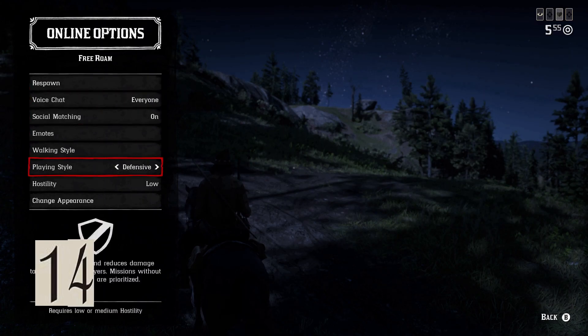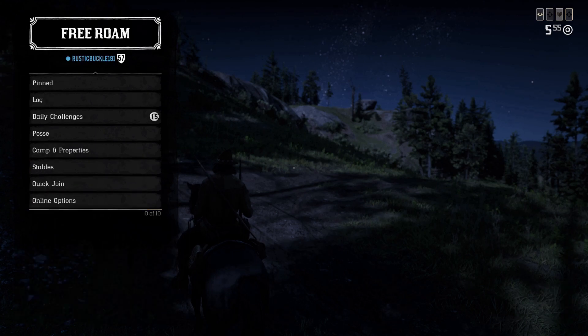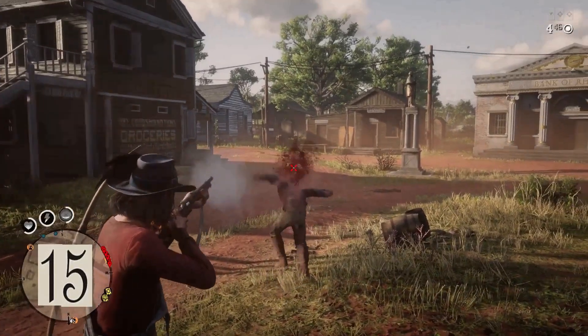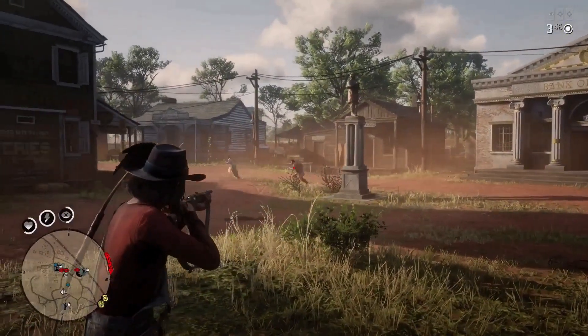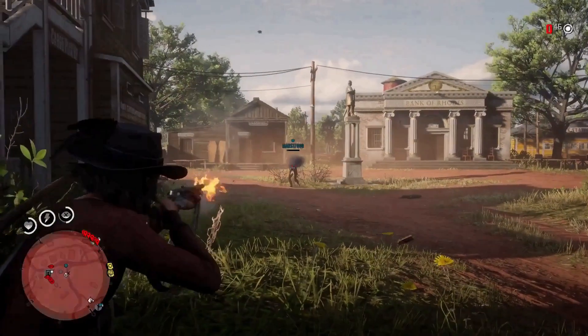Don't forget to use defensive mode when you just want to enjoy the free roam world without being hassled. Don't shoot everyone you see — if a player isn't hostile, leave them alone, especially posses, because your Cattleman Revolver, Carbine Repeater, or Varmint Rifle will be like a BB gun against anyone over rank 75.